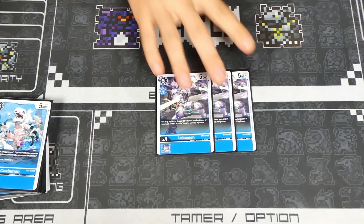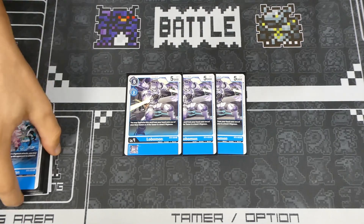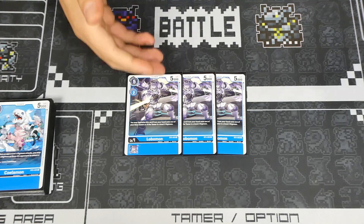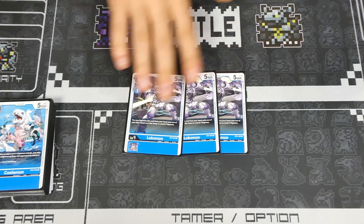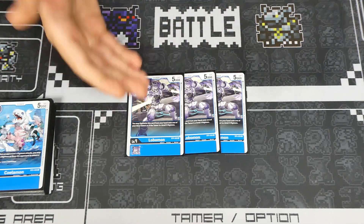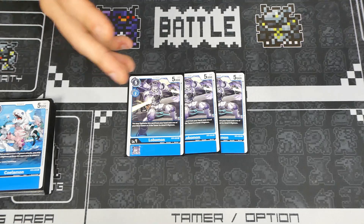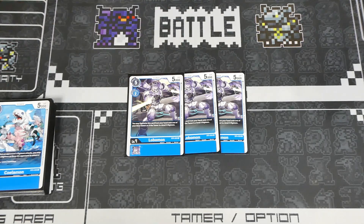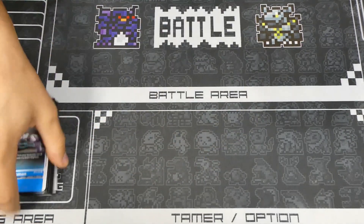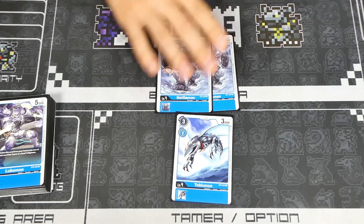We have three Lobomon. I've considered cutting to two because with three Tamers and multiple Imperial and Omnimon swings you often don't need Lobomon for game, but Lobomon is one of those things where you can just win at any time. Three gives you consistency — your opponent hopes you don't have it, and then you put Lobomon on top of Davis and swing for game. I've considered two but decided three is best.